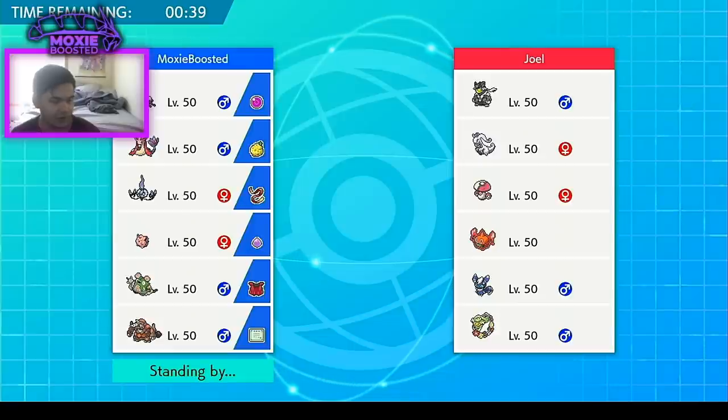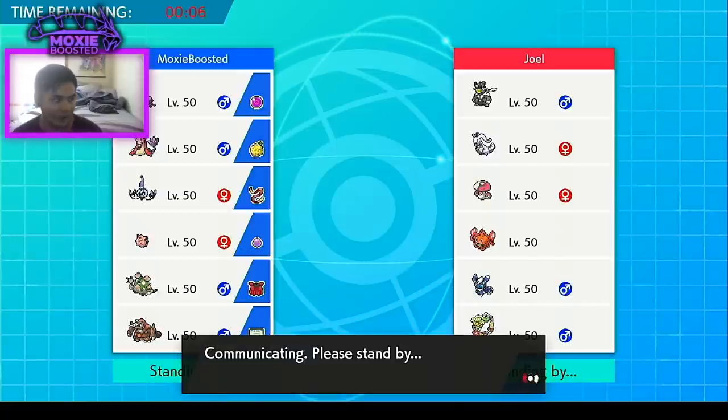Let me double check on Showdown. The team paste is right here. It is max Special Attack Modest Chandelure, so Hex is essentially 130 base power — because Hex is 65 base power, which doubles when they're statused. That is so gross. I thought it was 55 base power. I might have to build a Hex team in the future — let me know if you guys want that.